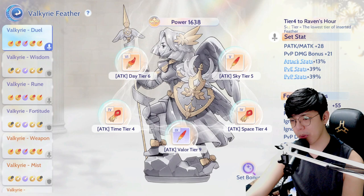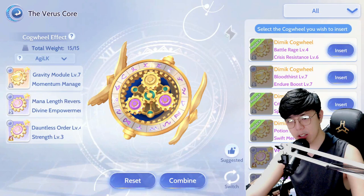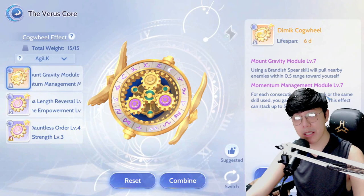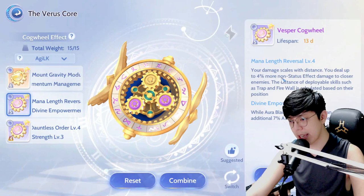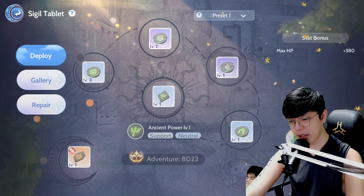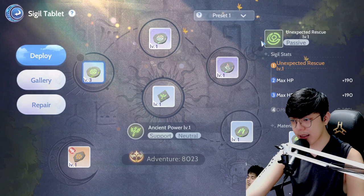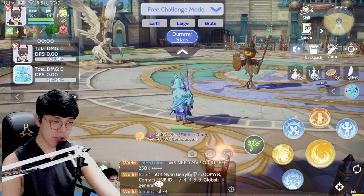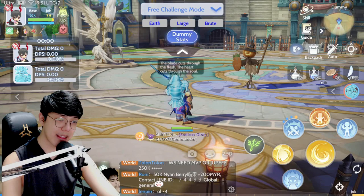For feathers it's the usual 4 gold, 1 purple rotation. I haven't been too lucky with various cores so I'm only using one Dimmich core, which has the Momentum Management Module to help us hit 500 attack speed as our normal attacks rank up. We're using Mana Length Reversal, Divine Empowerment, Dauntless Order, and Strength. For sigils — I'm relatively new to these — I have Aura and Enchantment, Unexpected Rescue, Deadlock, Aurora, Immortal Body, Blowing Shield, and my active sigil is Ancient Power.